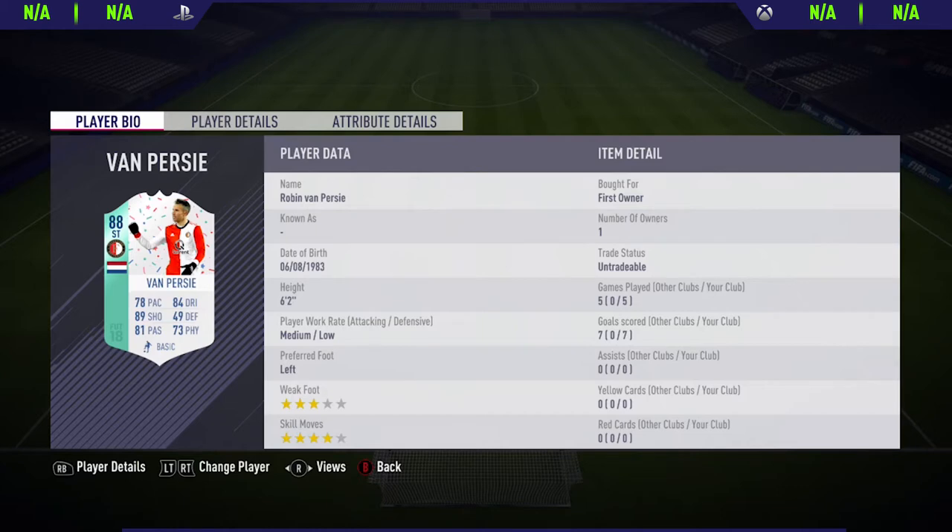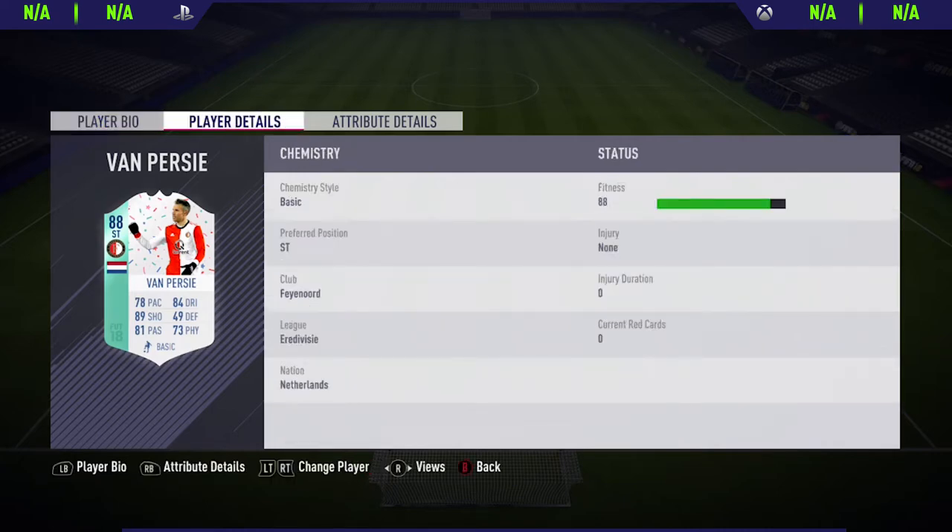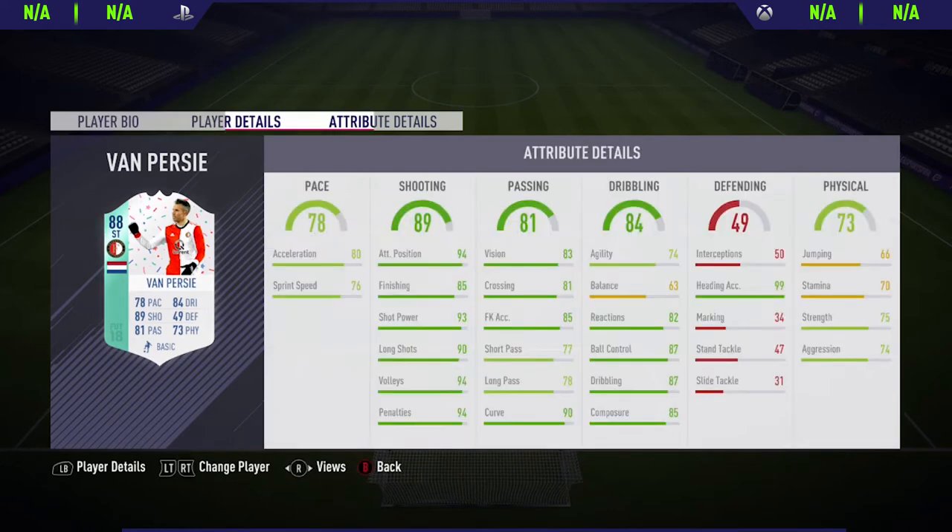In order to get this card, all you need to do is submit two St. Patrick's Day players. To get those cards, you need to complete some of the weekly objectives and then in return you get the St. Patrick's Day cards. Using those cards, you can submit two of them into the Robin Van Persie SBC, which results in you getting this card. You're basically getting it for free if you're able to complete the weekly objectives. And for a free card, he has very good stats and he's also 88-rated. So even if you don't like the card, you could always submit him into an SBC.